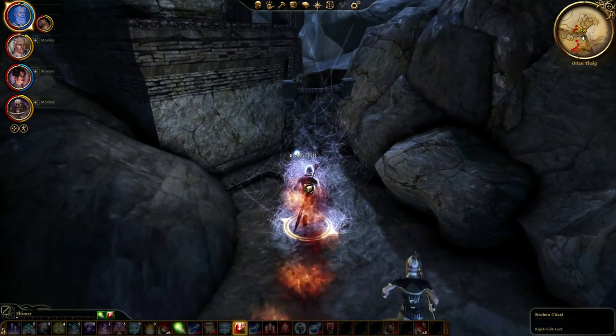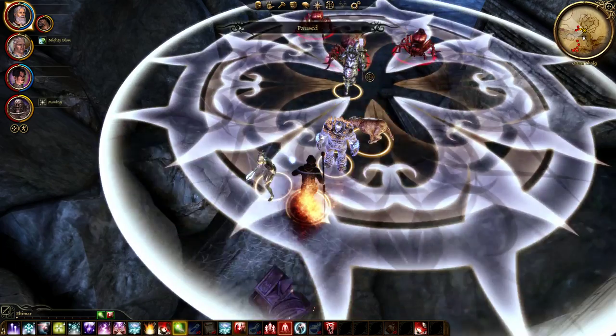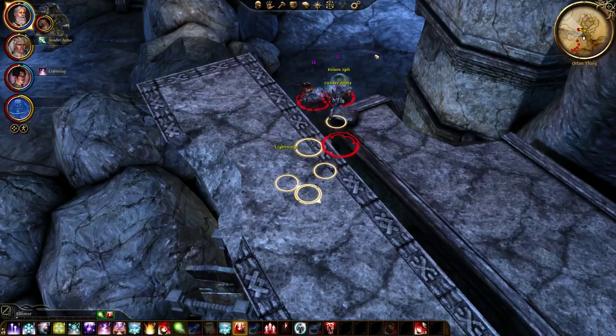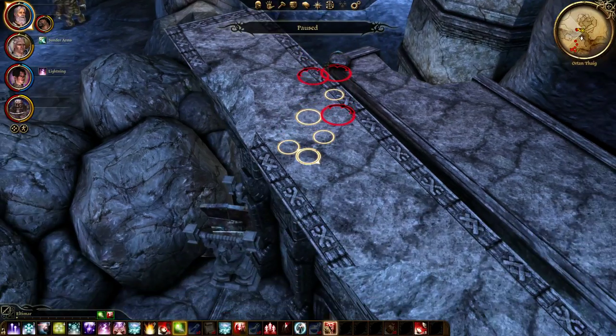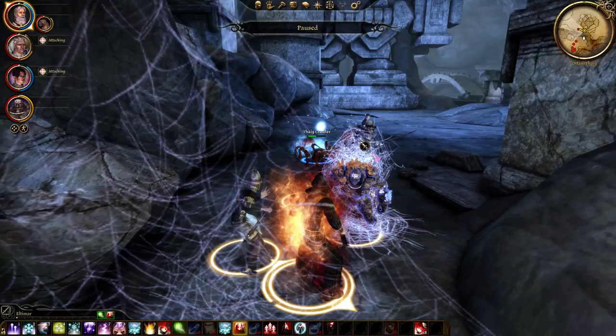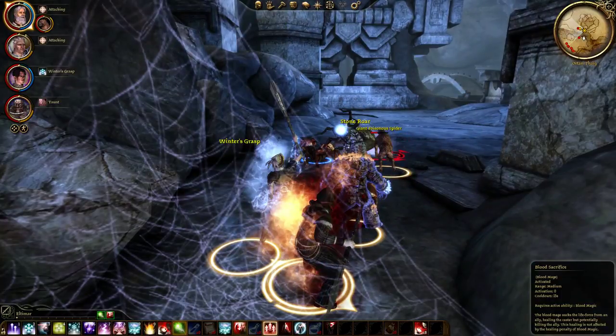There's a broken chest here. Let's try some of these abilities like Blood Wound — did some damage, not a whole lot. Let's try Blood Control. And we have a crash — our first crash of the day. So we'll call the video here. Luckily we saved recently, like always. If you have any suggestions or comments, please leave them below. Otherwise I'll see you guys next time — take care.